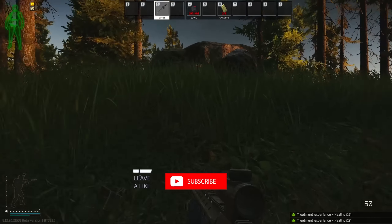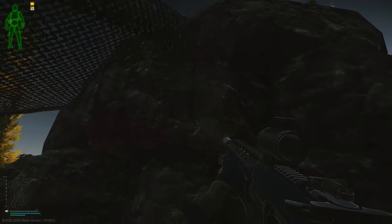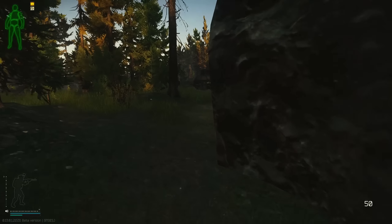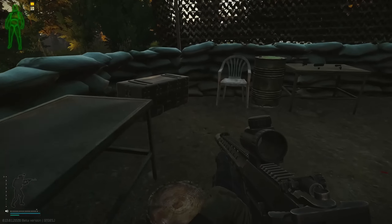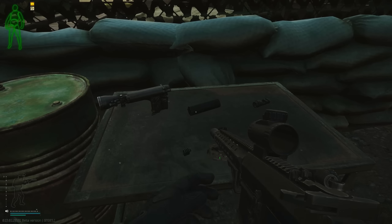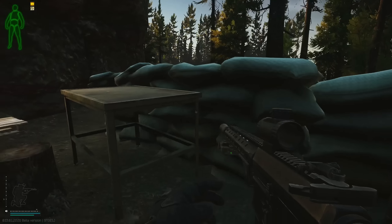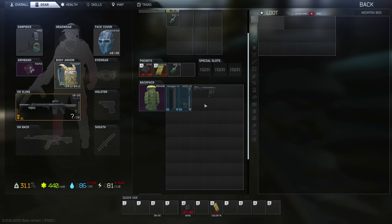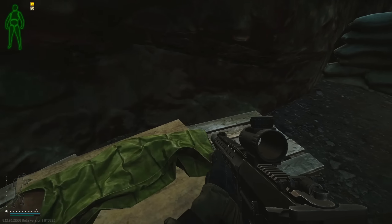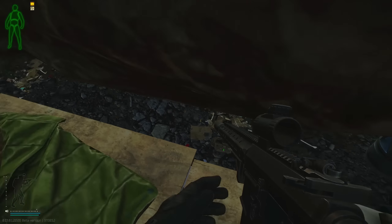We're gonna climb up the hill here. There's an M4 spawn plus more weapon loot on top. First thing you do, pass the sandbags and check the table for attachments — hexagon, night vision scope, not bad. Then there's a weapon crate right here. Bring the biggest bag you can possibly get your hands on. This table spawns stuff as well, and we're gonna check the pallets in between the rock. You can get valuable spawns, gold chains, stuff like that.